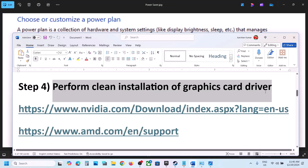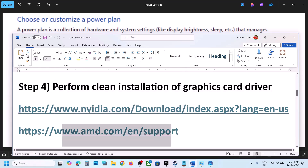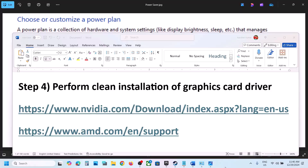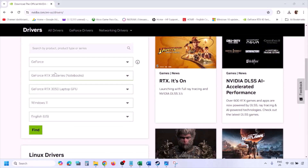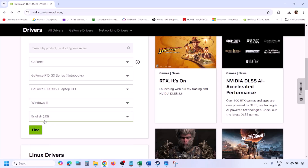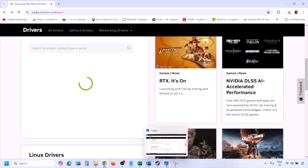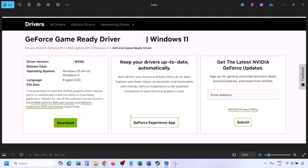The next step is to perform a clean installation of your graphics card driver. If you have an Nvidia card, go to the Nvidia website; if AMD, go to the AMD website. On the Nvidia website, select your graphics card from the list, select the right operating system — Windows 11 or Windows 10 — then click Find. You will see the latest GeForce Game Ready Driver; click View.